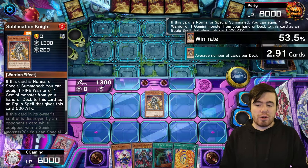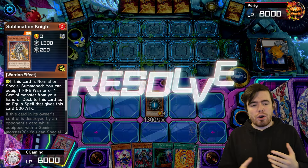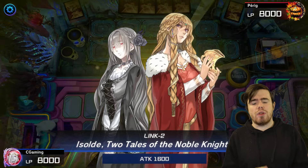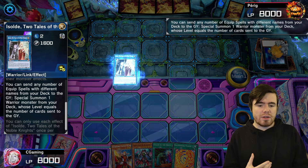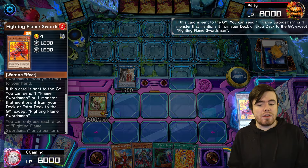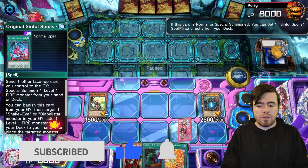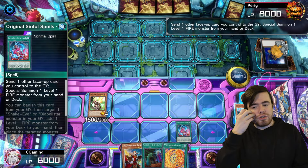We were playing on the Live Twin fields because it looks cool. Here's an example of the 'any two warriors' idea. We go two warriors into Isolde — Isolde uses her effect, we search Oliver. We mill four, summon Auger, Auger activates sending Fighting Flame Swordsman, Fighting Flame Swordsman mills Salamandra. We then go Diabellstar into Original Sinful Spoils, sending Isolde and summoning Ricardo directly from the deck. Yet another way of generating the line if you have Diabellstar — it's awesome like that.